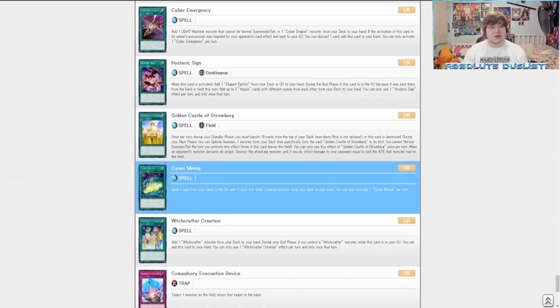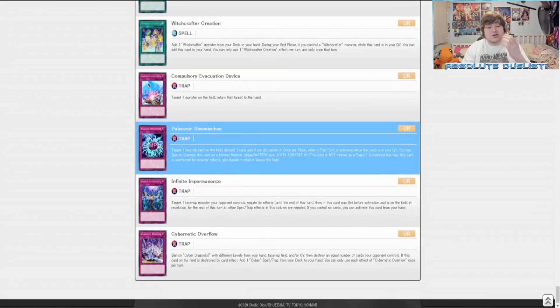The trap cards are actually what I really bought this set for: Compulsory Evacuation Device, Paleozoic Dinomischus, and Infinite Impermanence — all really, really good trap cards we could potentially put in our decks. Compulse is a card that literally just sends your opponent's Extra Deck monster back, like Construct goes straight back to the Extra Deck. Dinomischus banishes a big monster. Infinite Impermanence negates the entire column and the monster's effect, and it's a hand trap to boot.